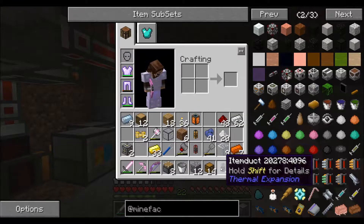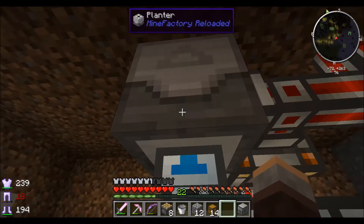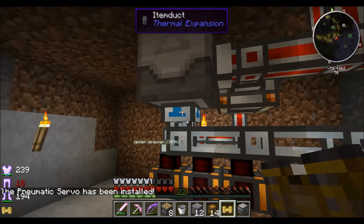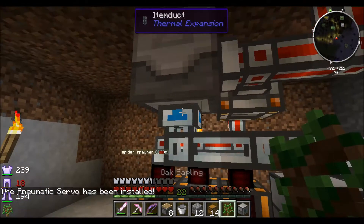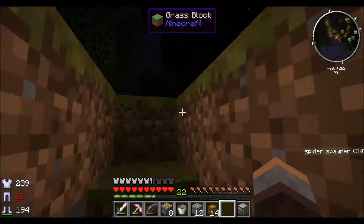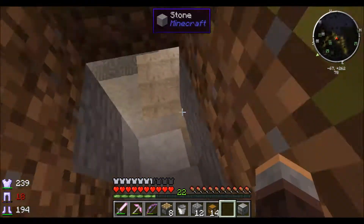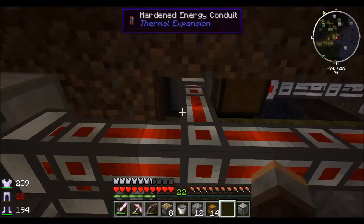We're back after the break. I want to make a slight alteration — to somewhat automate this process to put saplings back in. If we just do this we'll get all the wood, everything comes off — apples and the lot. But what we can do is take our pneumatic servo, install that there, then right-click with an open hand and whitelist only saplings. That way only saplings will go back into the planter, meaning we won't have gaps. The harvester isn't getting all the saplings but it'll keep enough going. Once this is set up, everything is replanting and we can expand the size again shortly.